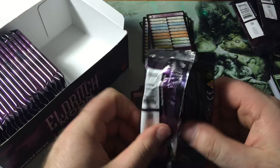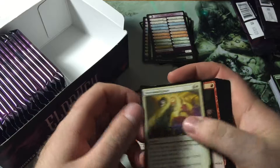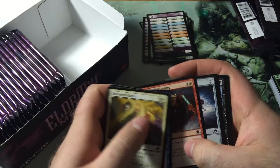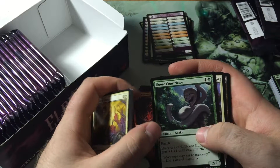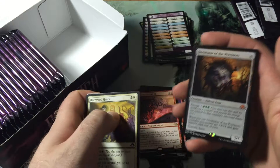Out of this box I got one Liliana, who is probably the most expensive card by far. And then the Tree of Perdition. That's it for big pulls so far. Rise from the Grave, Noose Constrictor, and a Decimator of Provinces — another Mythic. Not super excited about that one either.